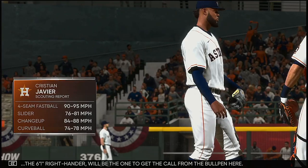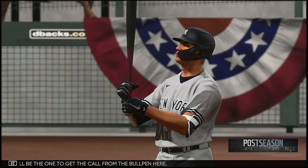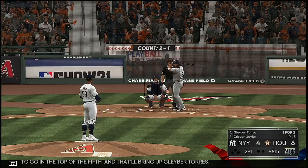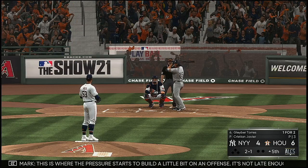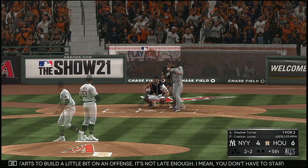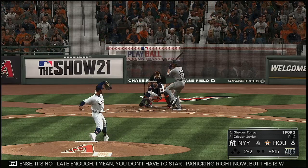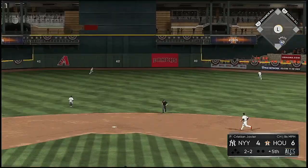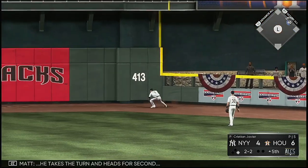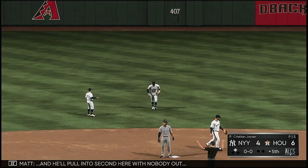Christian Javier, six-foot-one right-hander, will be the one to get the call from the bullpen here. All ready to go in the top of the fifth — that will bring up Gleyber Torres. This is where the pressure starts to build a little bit on an offense. It's not late enough, I mean you don't have to start panicking right now, but this is where you're looking for someone to light a spark to get back in this game. Swing — line drive. That's going to be trouble. He takes the turn and heads for second.